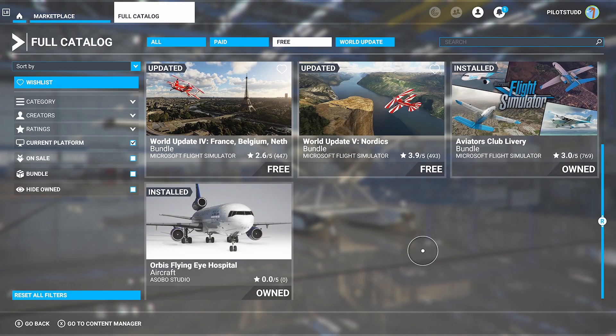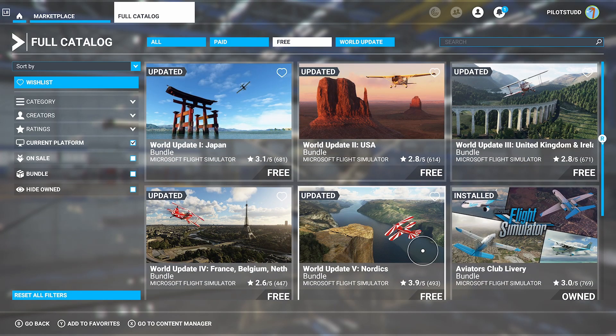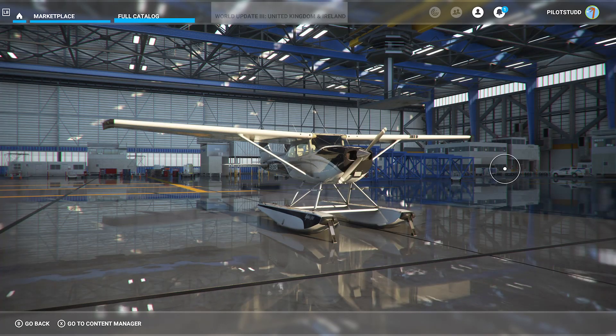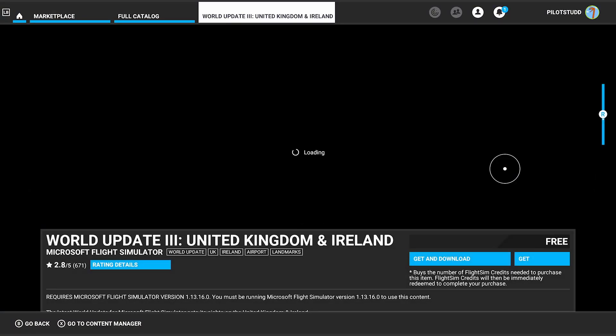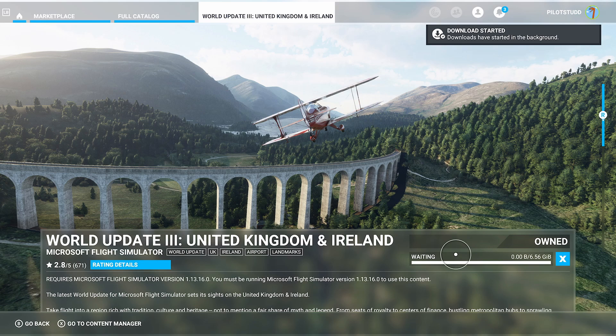Most of you will want to head over to Free, because you won't want to spend more money. For example, if we want to install a World Update, let's go to the United Kingdom World Update. As easy as that, you go up to it and click on it. This can apply to any add-on, Payware or Freeware — it's all the same process. You'll just need to apply it. Once you've done that, just click Get and download. This will instantly begin its download. Get will just pay for it if it's Payware, and allow you to download it.